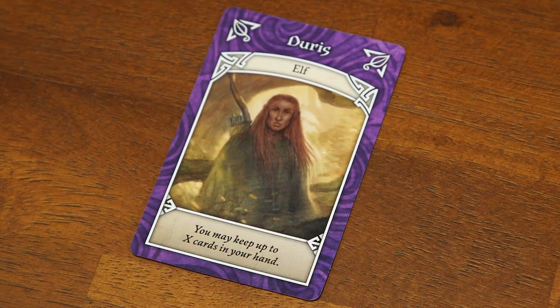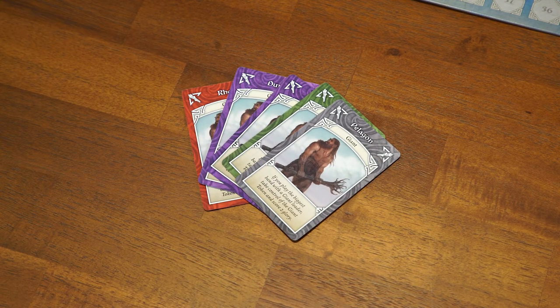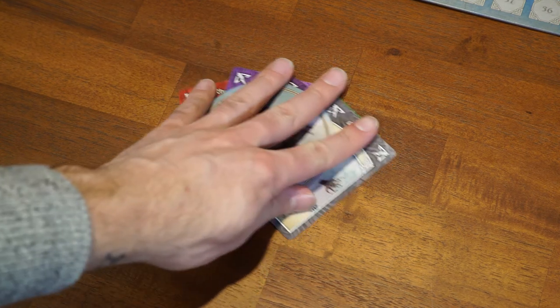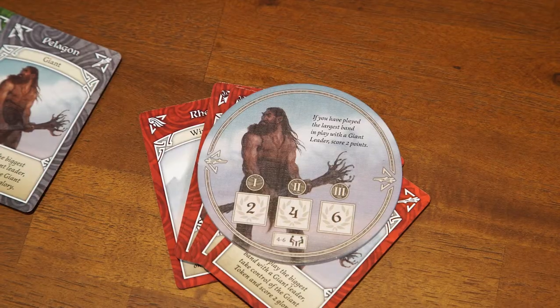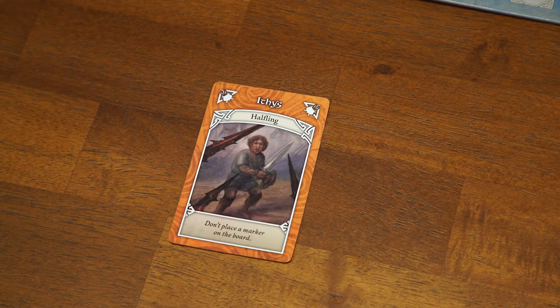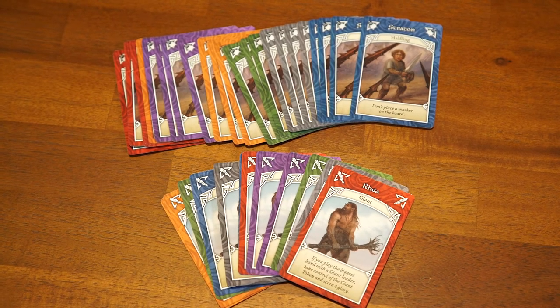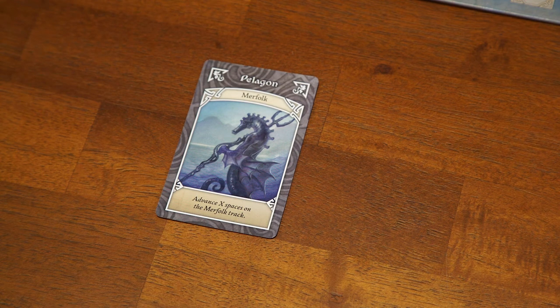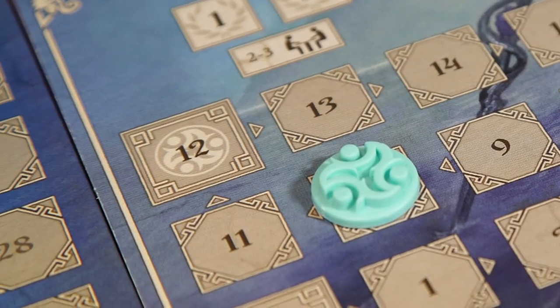If an Elf is the leader, you may keep a number of cards in your hand equal to the number of cards in the band played, instead of discarding them. If a Giant is the leader, check if you now have the largest band with a giant leader — if so, gain two glory points immediately and take the giant token. Whenever someone plays a larger giant-led band, they take the token and score two points. If a Halfling is the leader, you cannot place a control marker at all, but there are twice as many halfling cards, making large bands easier. If a Merfolk is the leader, in addition to placing a control marker, move your marker on the Merfolk board a number of spaces equal to the band size.